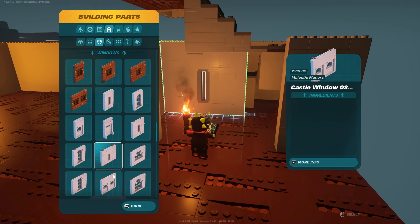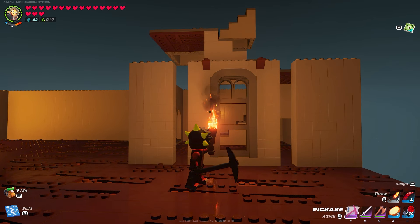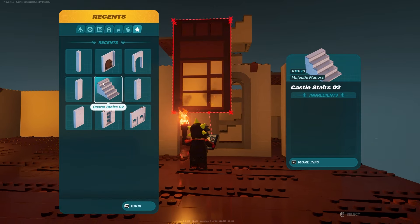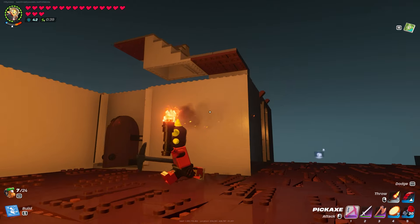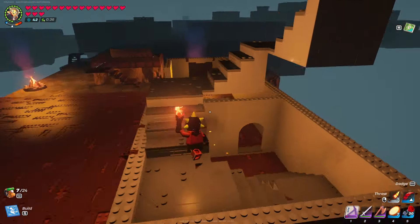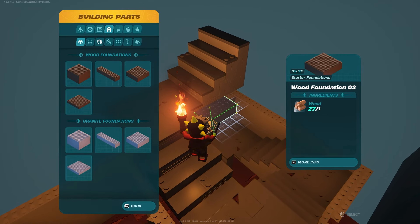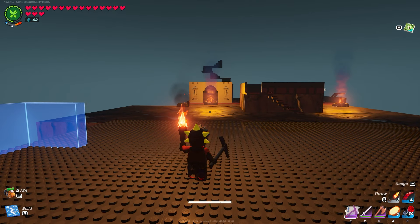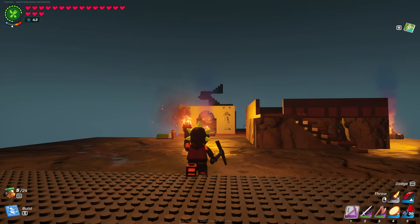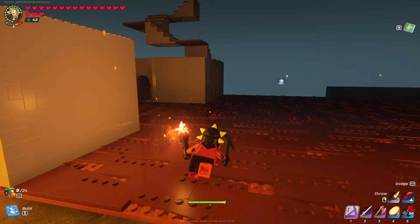I'll come over here and make a window on this side. Breaking the wall to check the window sizes — something like that looks good. I'll grab these one-by-ones and go like that. I'm going to build this all the way up, bring the stairs all the way up, and see how it looks. Then I realized I could have just made a prefab, so I placed a prefab over here to compare against my build.